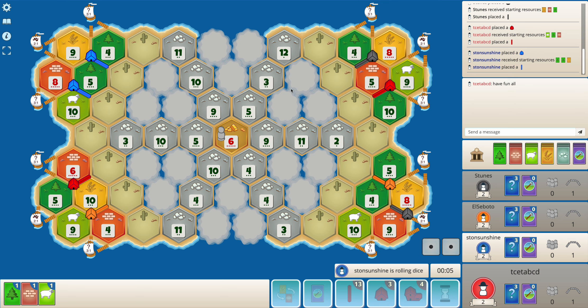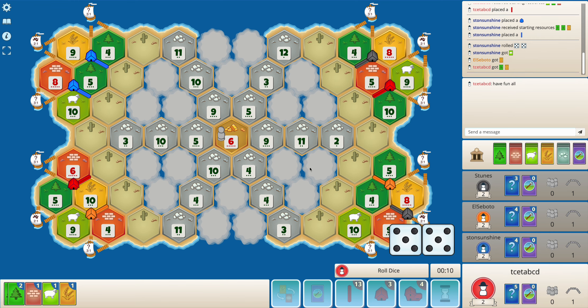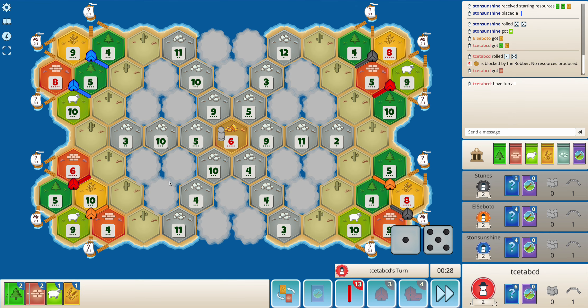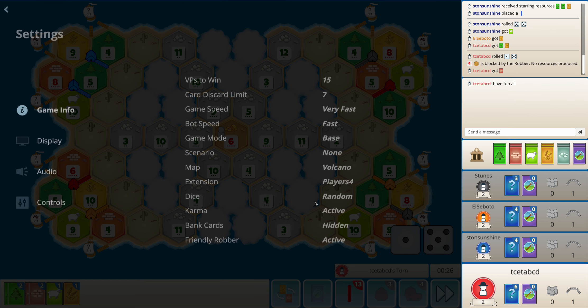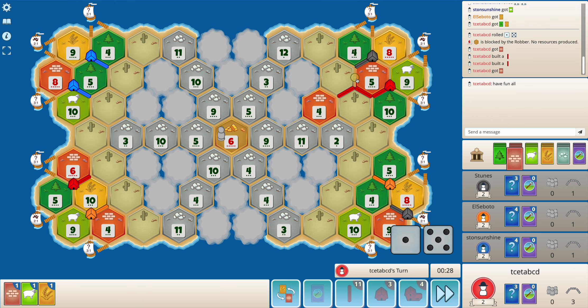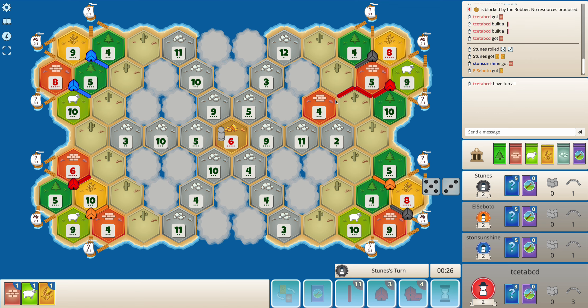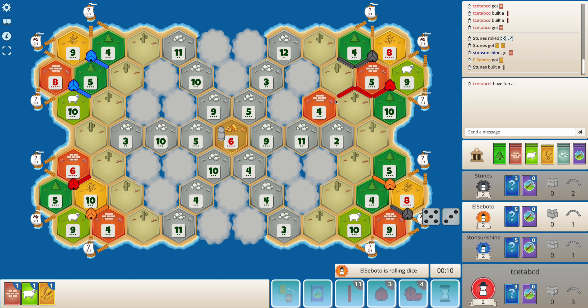It is quite luck-based here. There are chances you explore something like eleven-ten in the fog tiles, which can be very difficult to play with. Friendly robber is active and discard limit is seven, so I'll just build two roads and explore one of the fog tiles rather than a road and settlement. Four brick is not the ideal tile but it is what it is.